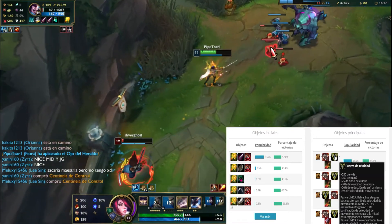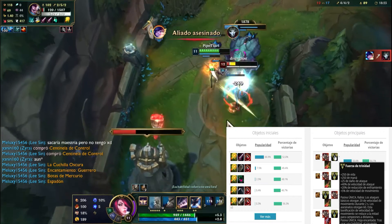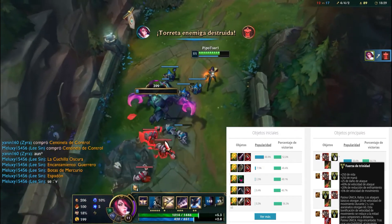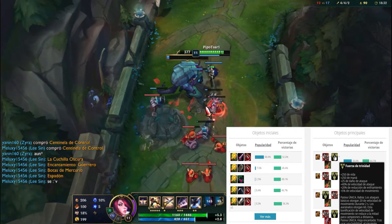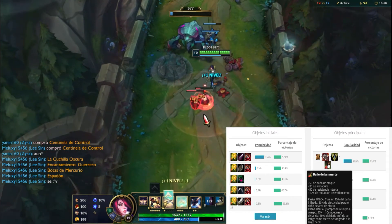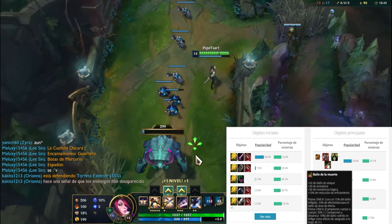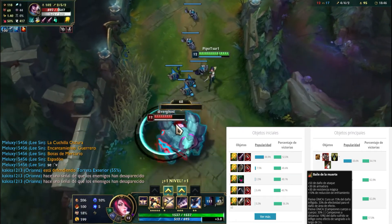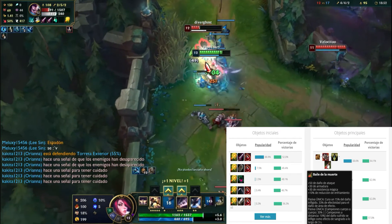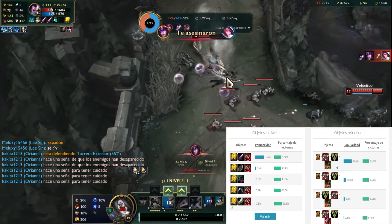The second item is Trinity Force. Remember this gives us health, mana, damage, attack speed, cooldown reduction — all very important for Fiora — and movement speed. Additionally, all basic attacks we generate give us 20x20 movement speed, so this provides more damage and mobility. The third item is the Death's Dance. Remember it gives us attack, armor, magic resistance, cooldown reduction, and all attacks we make in melee will give us life recovery. These three items are fundamental as they give us attack and much regeneration.